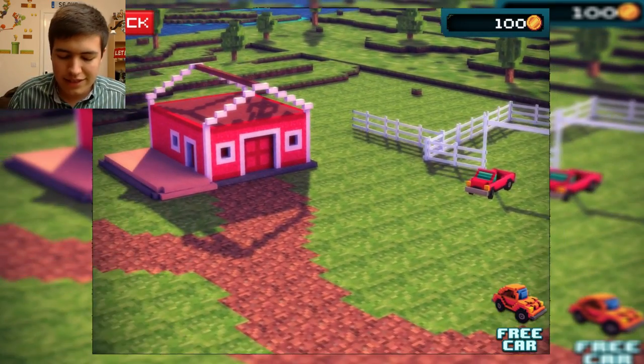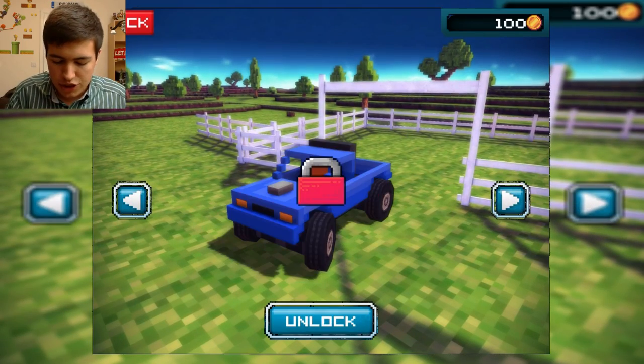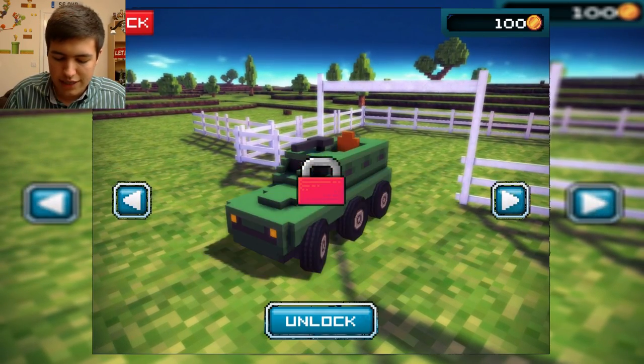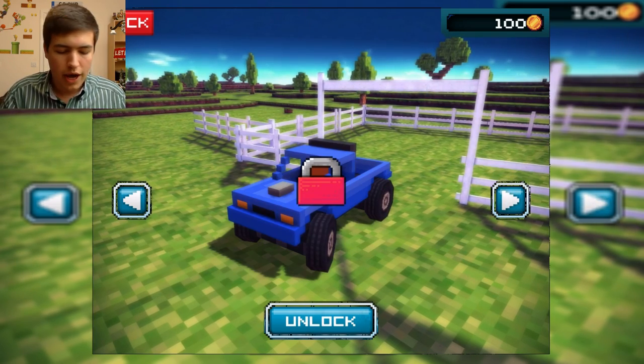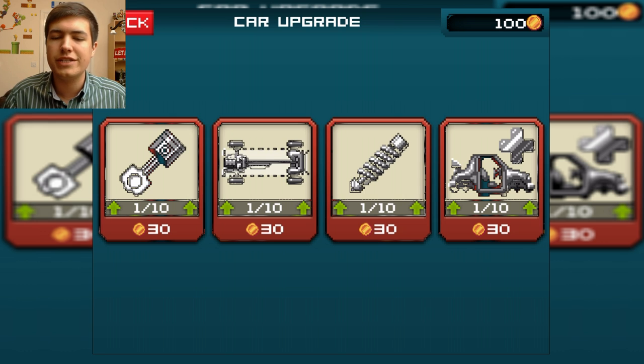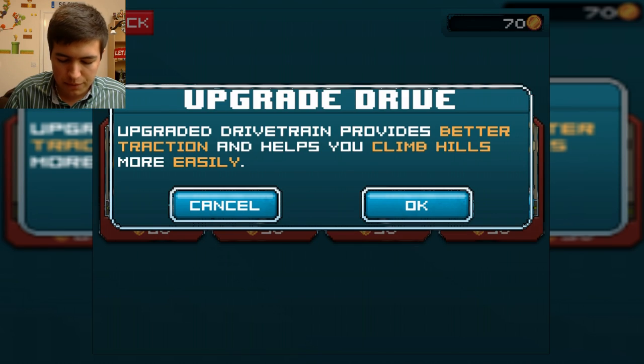So let's jump straight into it and have a look around. This is like your home, your area, so you can have a look and upgrade your cars. You can check out your selection. I haven't actually unlocked the other cars yet, but there's a huge variety of stuff available to use, and you can even go into further depth and actually upgrade them — whether you want to upgrade the engine, let's do that, let's upgrade everything.